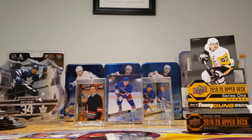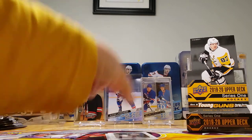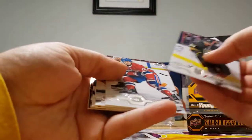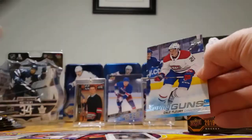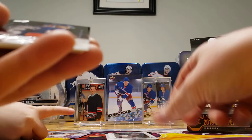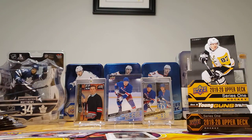I think I have something good. You have a UD Portrait of Andrei Svechnikov. And Cale Fleury, Montreal Canadien. I think this and this is a tie — yeah, I'm good with a tie.